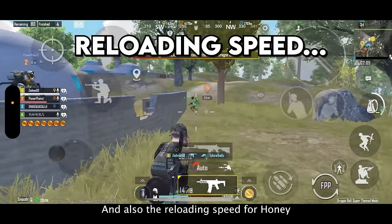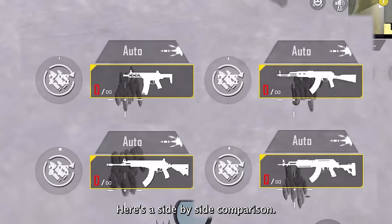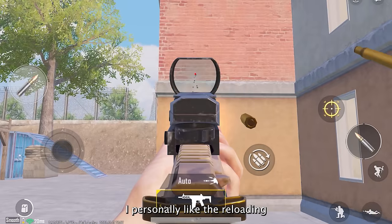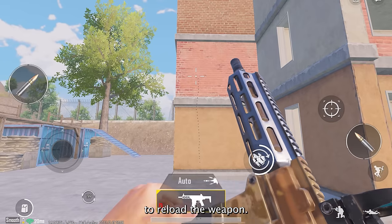The reloading speed for Honey Badger is significantly faster than its competitors. Here's a side-by-side comparison. Honey Badger reloads in 2.2 seconds — this is without using any sort of extended mags. I personally like the reloading sound of Honey Badger, it's very satisfying to reload the weapon.